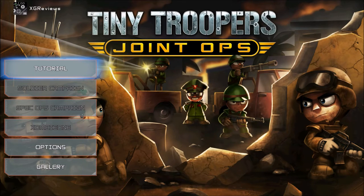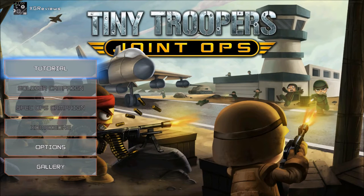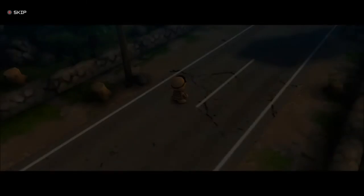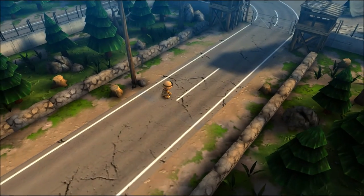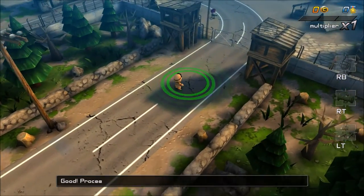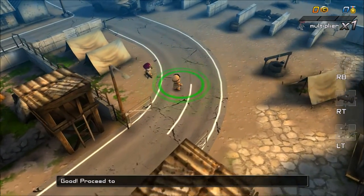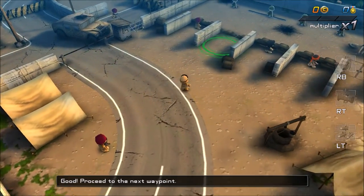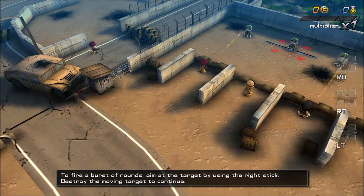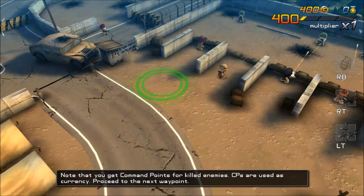So to start with you have to do the tutorial — you can't do anything else until you've done it. It nicely introduces you to the control system: left stick to move around the screen, moving from waypoint to waypoint over to the firing range. To shoot, you simply push the right stick in the direction you want to shoot and it will auto-lock onto the nearest target and destroy them.